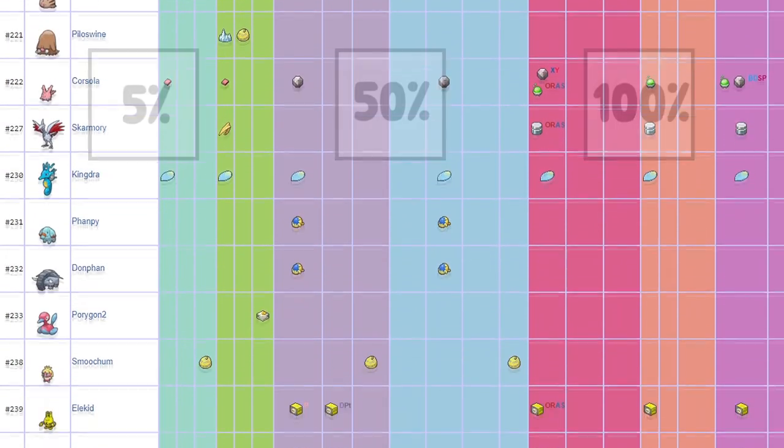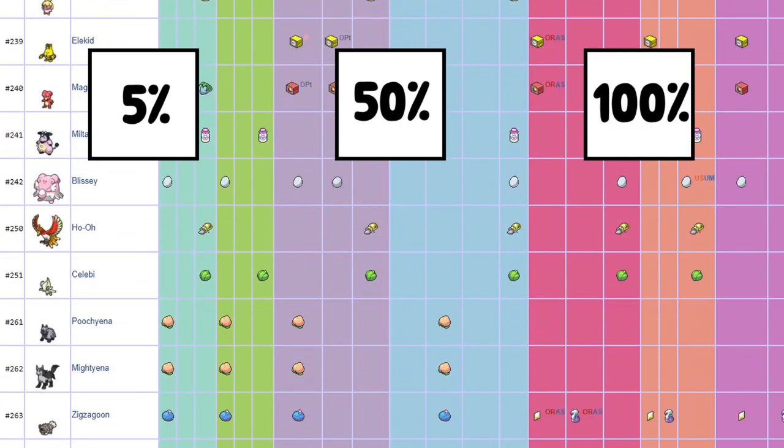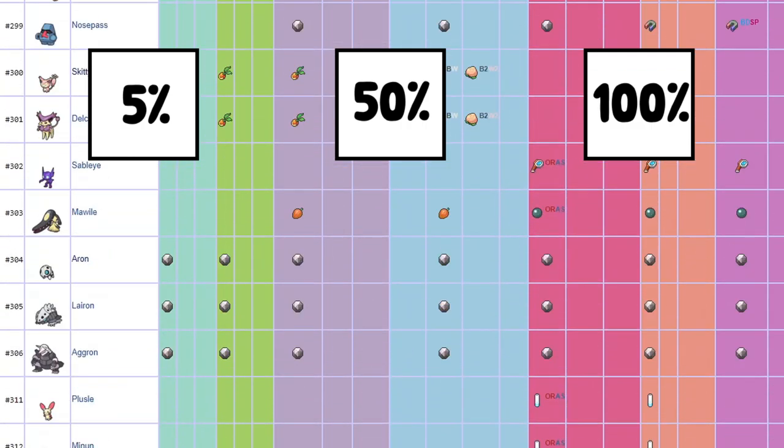A species either has a 5% chance of holding an item, a 50% chance of holding an item, or the rare 100% chance.